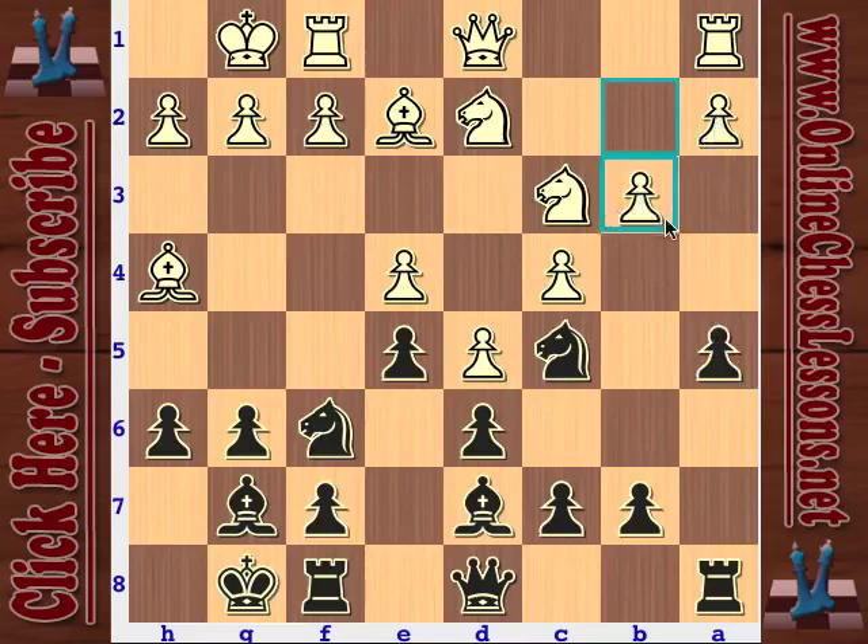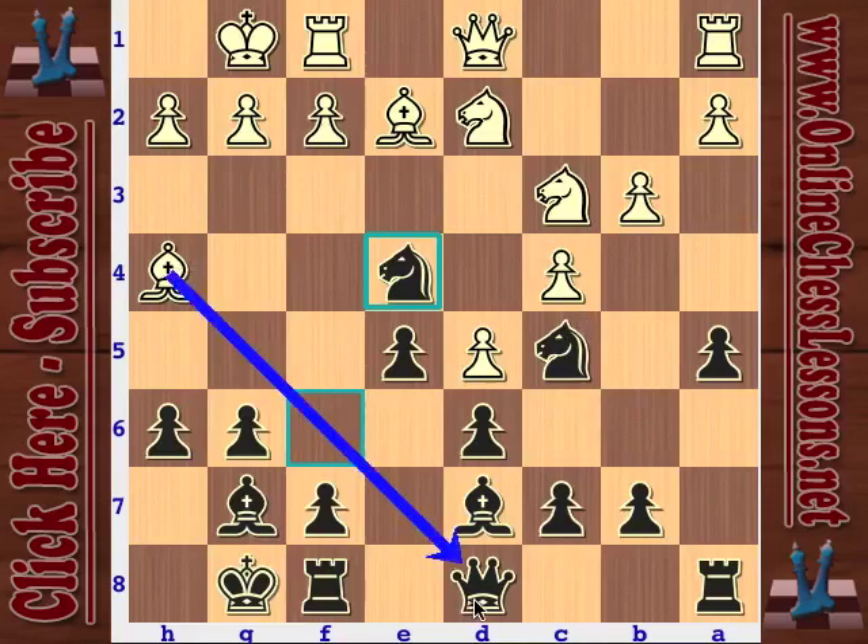This isn't specifically the Bronstein variation - that comes about through a different move order - but the basic idea is the exact same. Black plays knight f takes e4. If you've never seen this type of sacrifice, you're probably going to be really confused because it's very unique. Black is sacrificing his queen here, and it looks like he's just getting his pawn. Let's check it out.